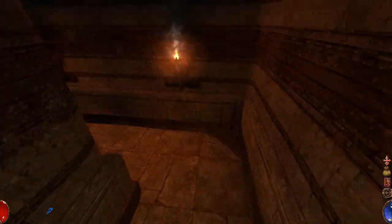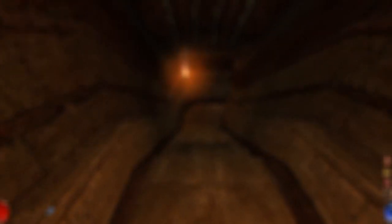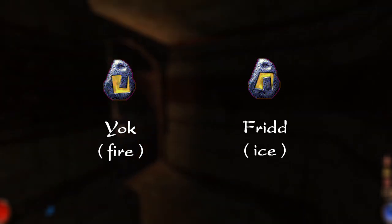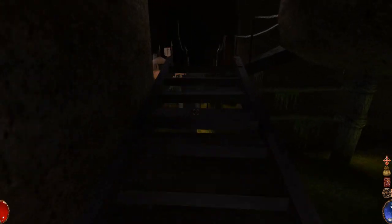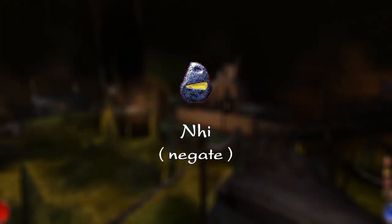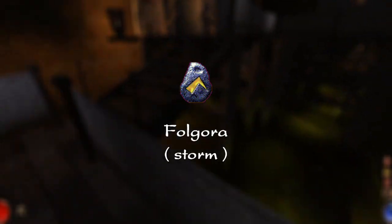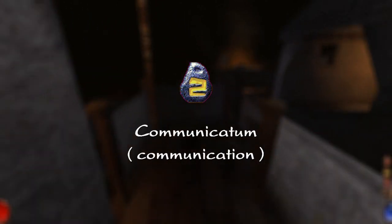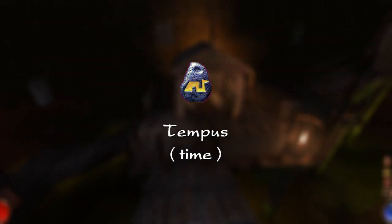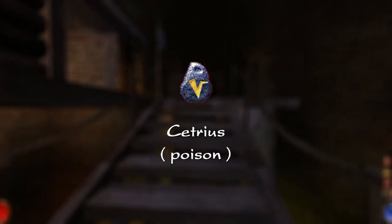Each rune has a special meaning and each spell is like a little sentence in a foreign language. There are 20 runes, and similar looking runes have related meanings — for example the U-shaped Yok means fire, while its upside-down counterpart, Frid, means ice. To take this concept further, if a spell contains Yok, there is bound to be a spell where you can substitute in Frid. The runes have the following meanings: create, negate, enhance, diminish, fire, ice, storm, life, death, projectile, communication, movement, magic, time, object, space, protection, vision, poison, and earth.